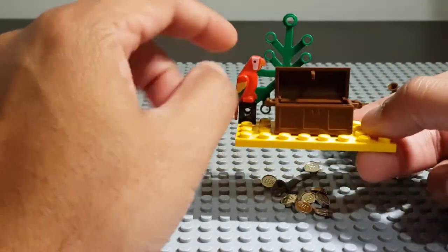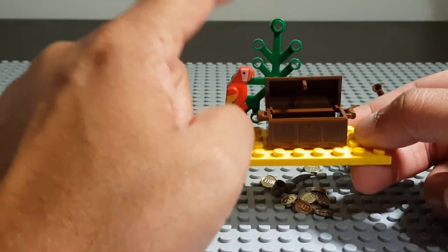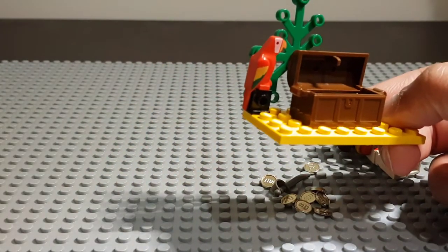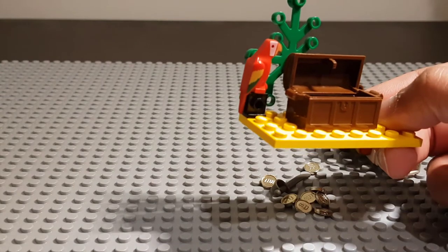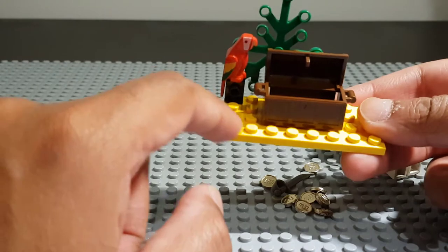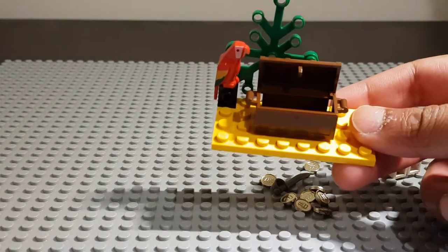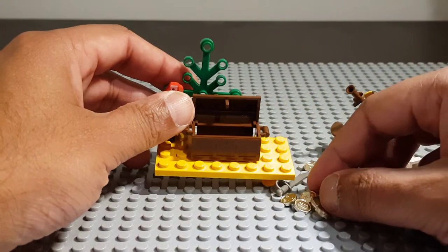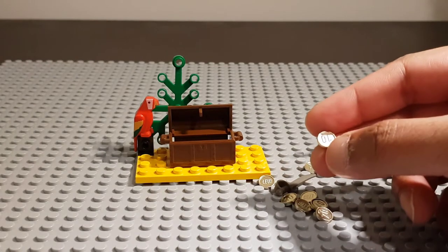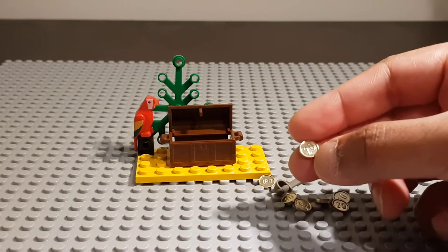It also came with a red parrot, a leaf piece, and a brick — it's called a headlight piece. There's also a 4x8 plate and a chest. In terms of the gold coins, it came with 10, 20, 30, 40...